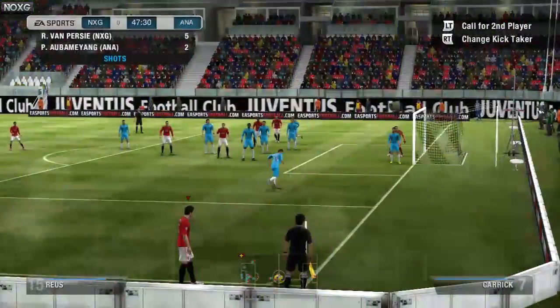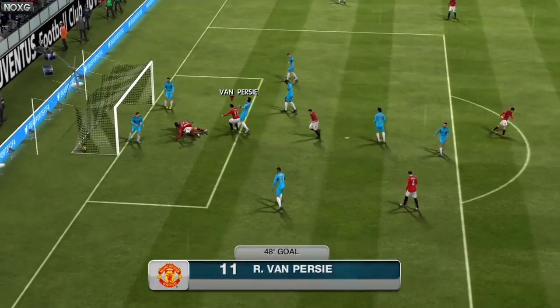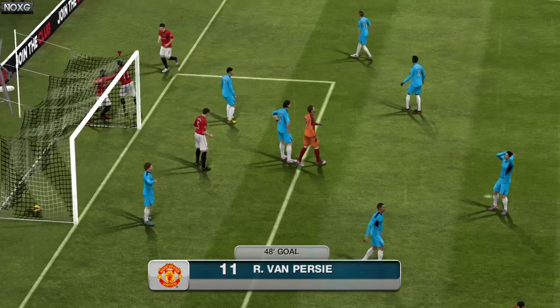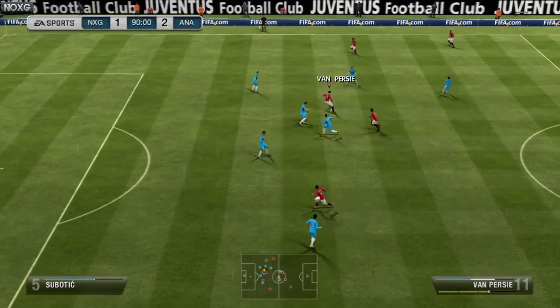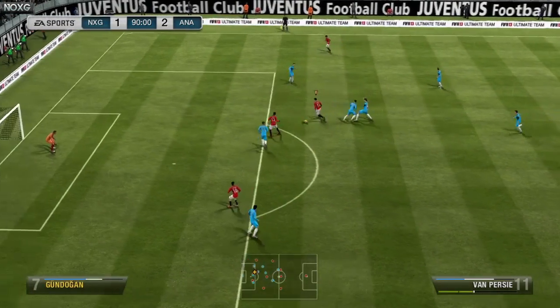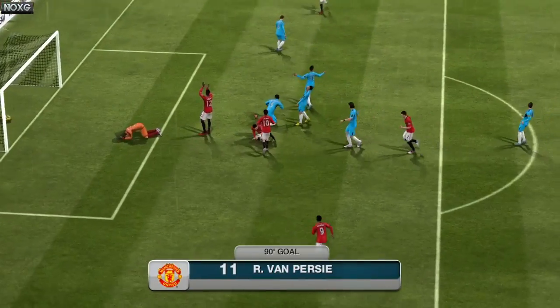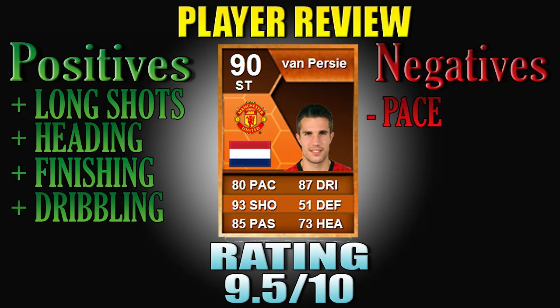He's 6 foot 2, which is pretty decent for a striker, but he does only have 80 pace which I found a little bit of a problem. However, 6 foot 2 means he's normally quite good at heading, as taller players normally are — especially Man of the Match cards because they've got in-game stats that are just brilliant. And that final goal was just brilliant, very lucky but a goal nonetheless.